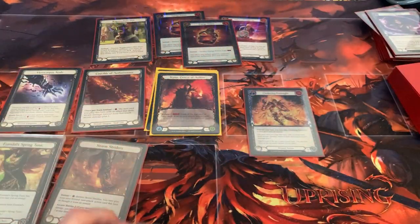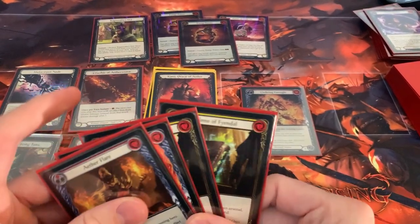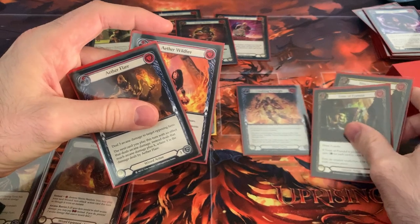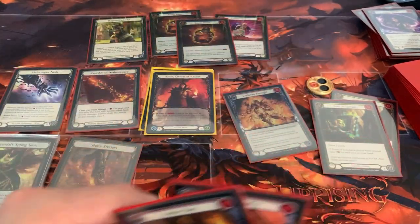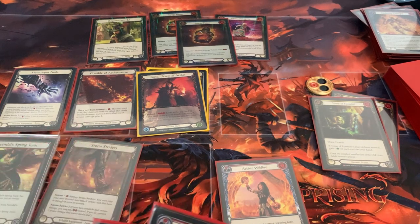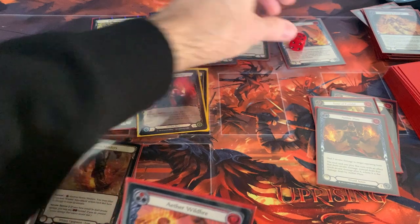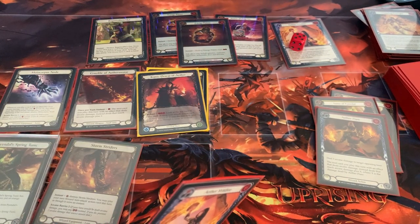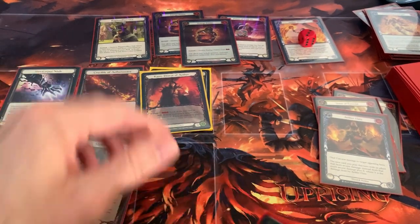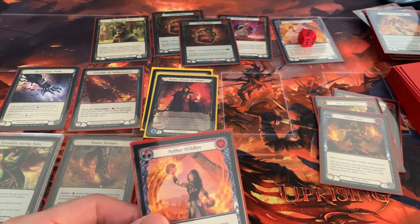I'm going to put Wildfire on top and save the two Tomes for later. It really stinks that I have poor resources, but I am going to Kano pitching two yellows, so I have one floating — which will reveal Wildfire off the top of my deck. Now it costs two more but I have one floating, so I'll pay and Wildfire them for five. Let's say they pitch a card and only take three because they have AB two. I'll put this Wildfire in my arsenal.